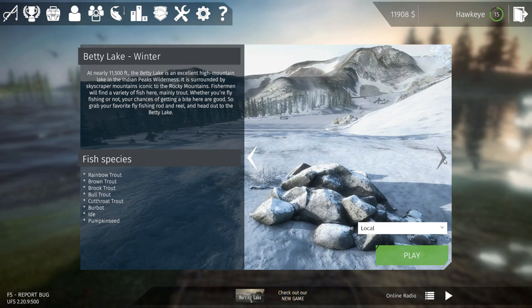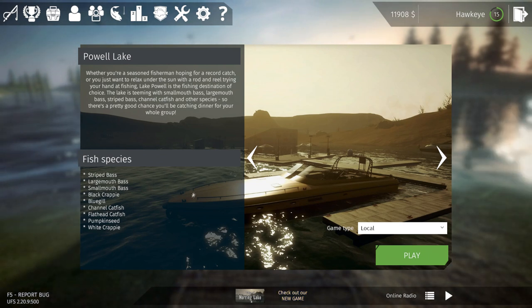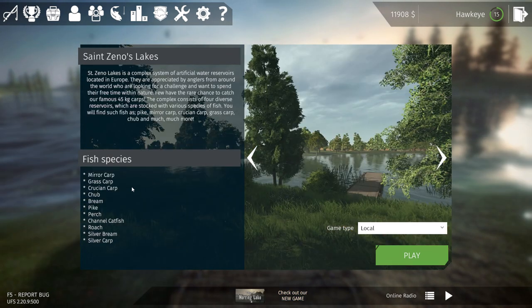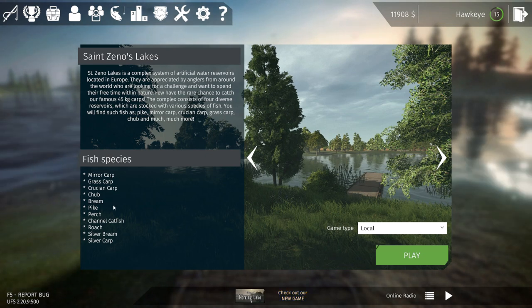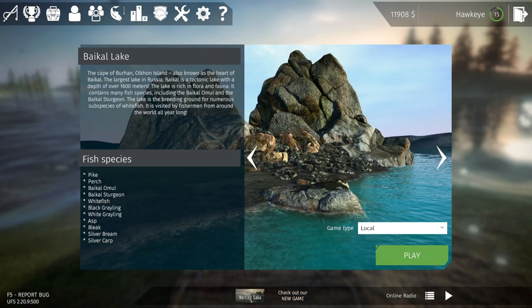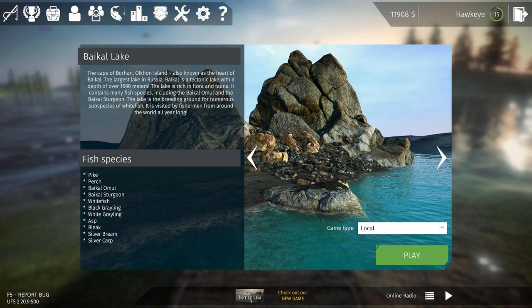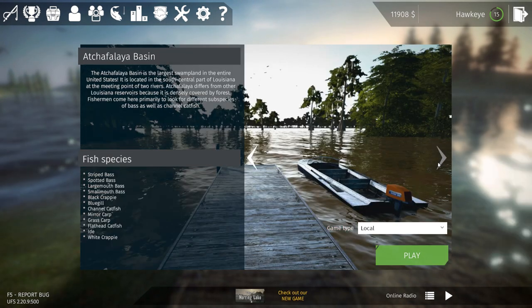I haven't done any ice fishing here for quite a while. Then Powell Lake - they've added the pumpkin seed, the flathead catfish is another new one. I think they might have added another crappie - yes, they added the white crappie; I think they had the black crappie already. Zeno's Lakes looks like they added roach. They already had the bream; silver bream I believe is new, and chub might be new. Bacal Lake - they added the asp, bleak, silver bream, silver carp, and the white and black graylings.